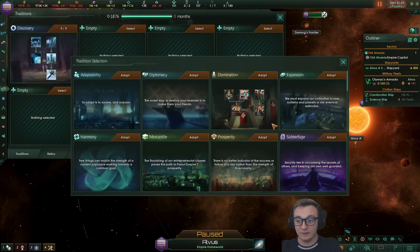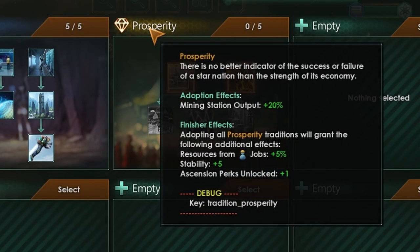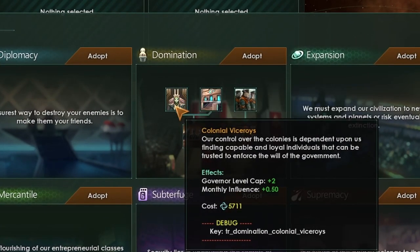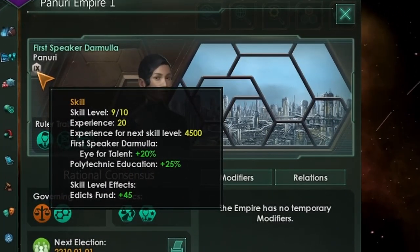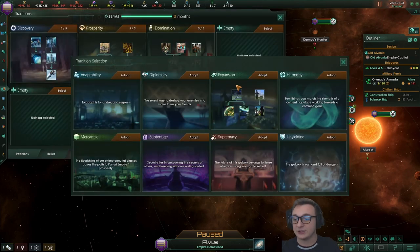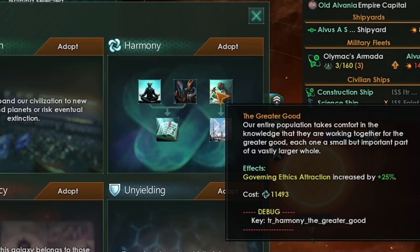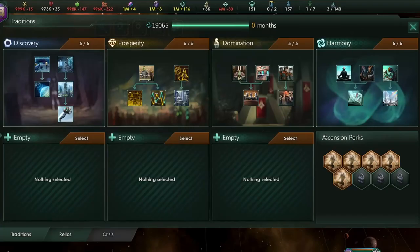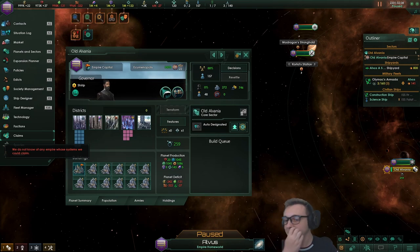Prosperity has a nice plus 5% specialist job output, and once we finish the specialist tree it also gives us 5% more resources from jobs and stability, so we'll be getting about 10% more. Domination allows us to increase our governor leader cap by two and our ruler level cap. With all four helpful traditions added up we are now at 3,176. It hasn't increased us by that much - about 150 science from those traditions.